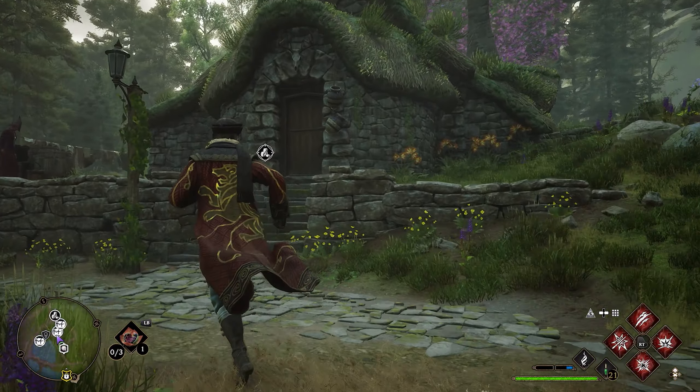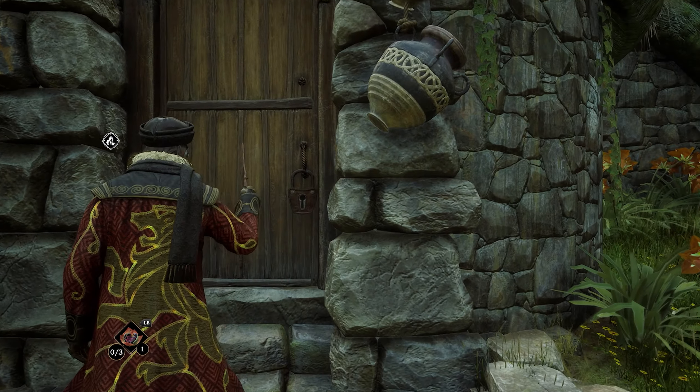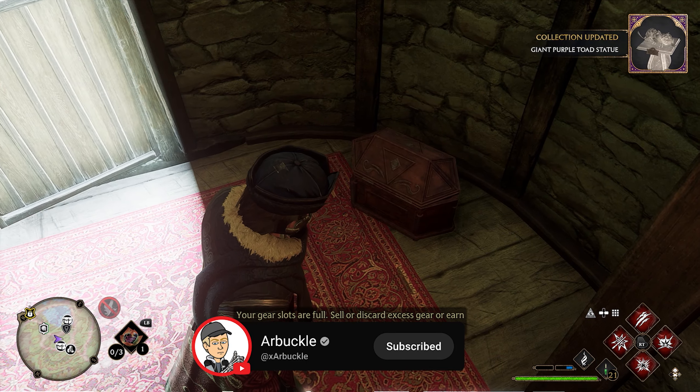We'll have two houses here. We're going to go into the one on the left and there is going to be a level one lock on this. So we'll need Alohomora to get in. Go ahead and unlock this door. Once this door opens up, we're going to go inside and immediately look left. Just behind the door here, you're going to have your first collection chest.